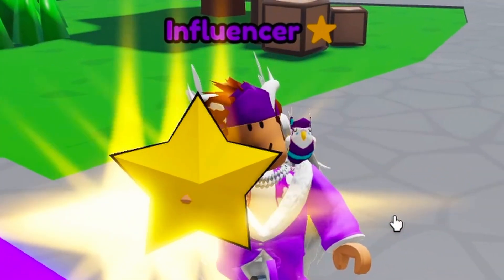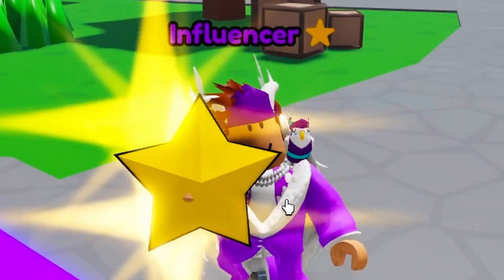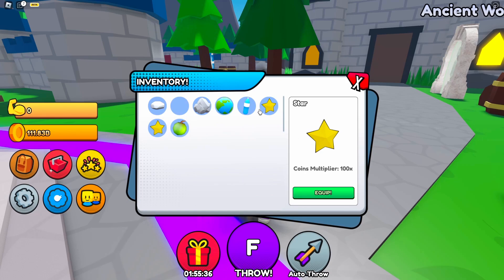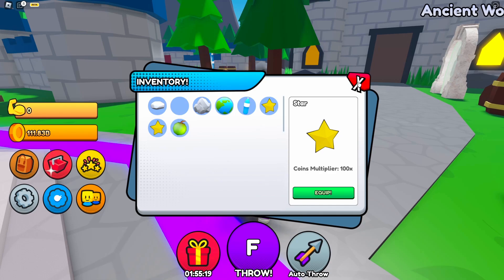It's pretty simple to do. I did get partnered with the game and along with getting partnered I actually got this star which does a 100x multiplier to coins, which is pretty OP because my giant bottle only did 21x and the apple that I got from a 50 billion crate only does 24x.